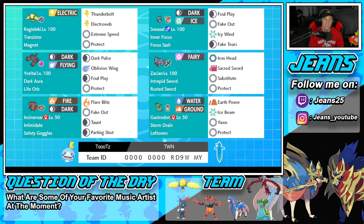If you want to try this team for yourself, the rental code is at the bottom of the screen. Let's hop on that ranked double ladder and get some wins with the Sneasel and Yveltal combo team.